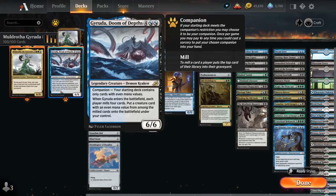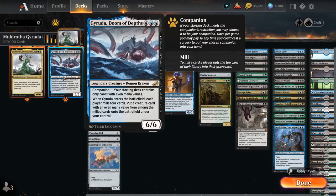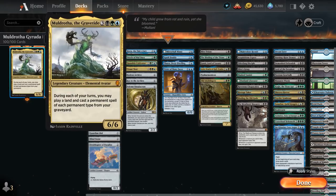Geruda has excellent synergy with Muldrotha, because by milling the top 4 cards of our library we fill the graveyard for Muldrotha — the 6 mana 6/6 legendary elemental avatar we can cast out of the command zone. During each of our turns we may play a land and cast a permanent spell of each permanent type from our graveyard — creature, artifact, enchantment, even planeswalker. Muldrotha can generate a ton of advantage, including potentially replaying Geruda if it ended up in our graveyard, generating more value and filling the graveyard even more.